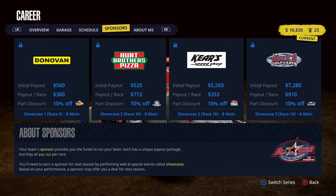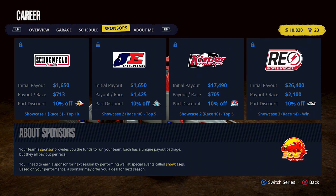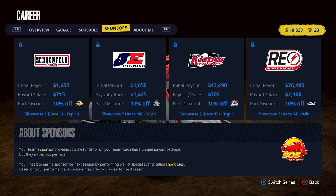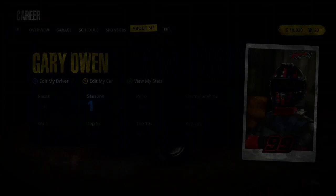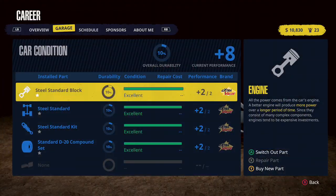You can see the sponsors and other series as well. I think we're kind of in a hot seat for the next series potentially — they weren't very clear on that. As always, if you guys enjoyed this episode, make sure to comment, like, and subscribe. If you want to see this series continue, absolutely let me know. In the next one, we're going to start our rookie season in the midget cars and see what we can do at the first race at Arrowwood. Thank you for watching everybody, and have yourselves a great day.